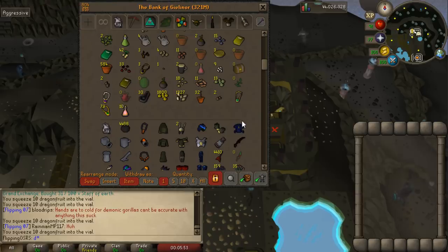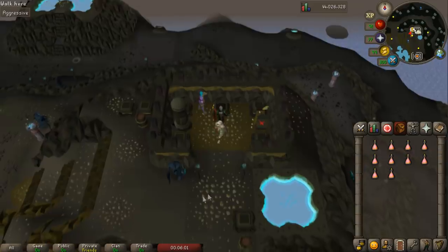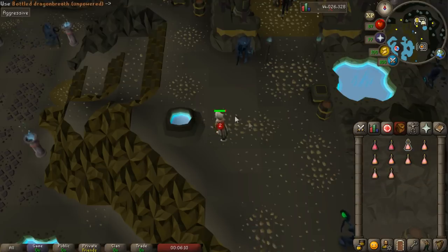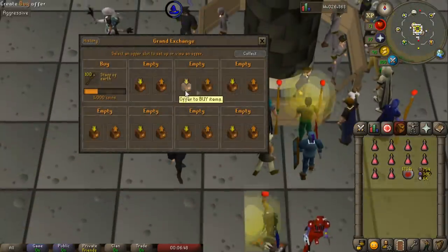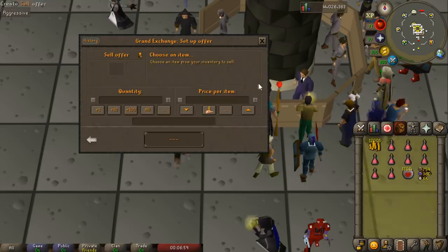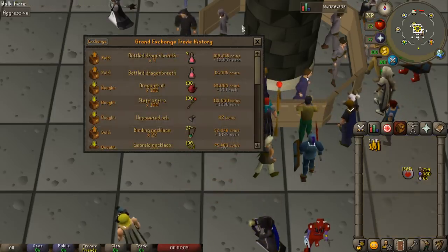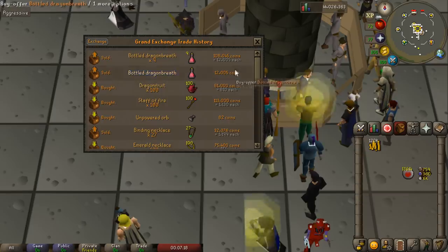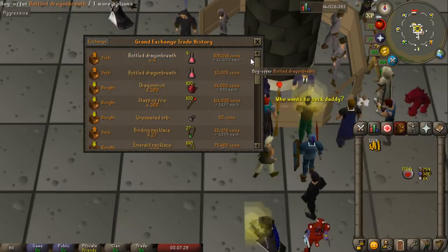We've created 10 bottled dragon breath. You can try selling them uncharged, but they sell slower. Use the bottled dragon breath on the sulfur vent — you take 2 damage each time so bring a little food. Each one makes around 7k profit, so 10 makes 70k. Instantly selling one at the Grand Exchange got 12k each — we still profited 4k per item. I bought the dragon fruits for 800 each, 80k total, and sold for 120k in just a few minutes. I'd call this more of a daily money making method — you could probably get 400 to 500k in just a few minutes.